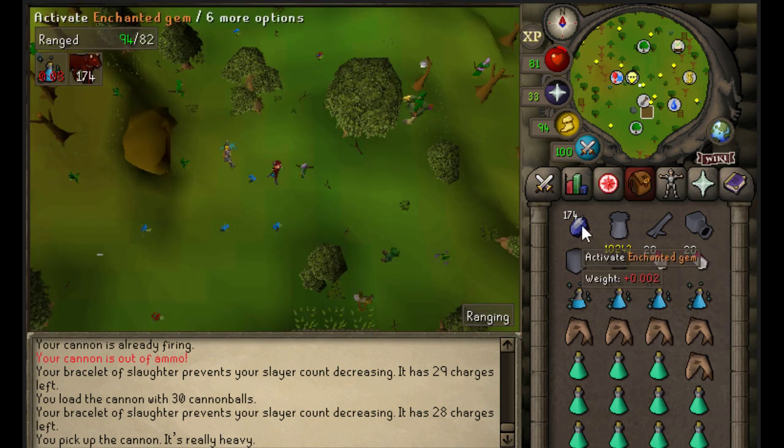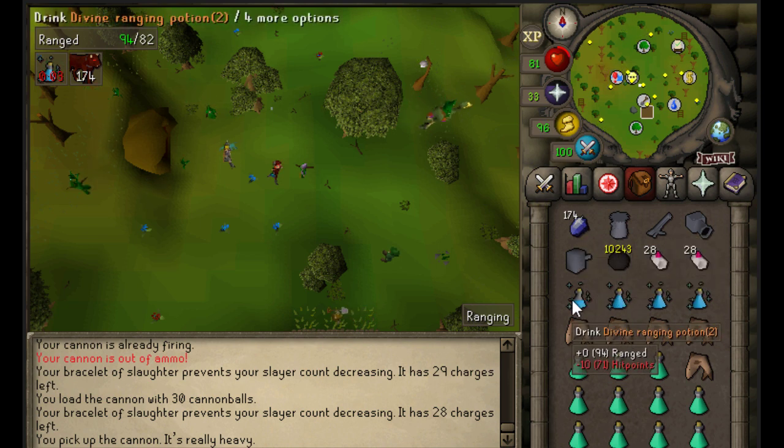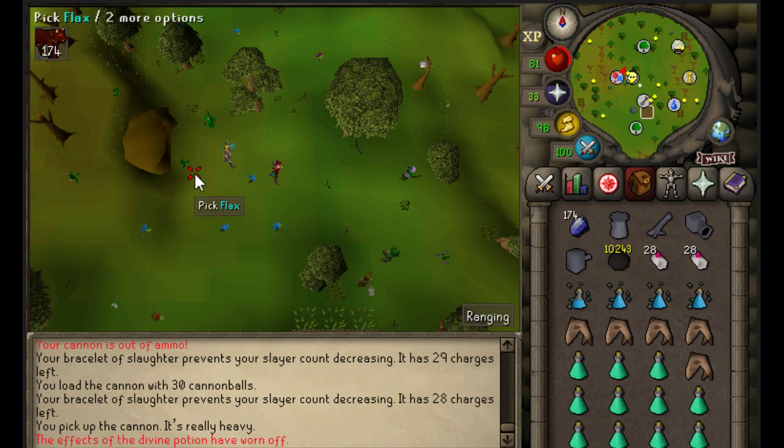Make sure you have an enchanted gem — I like to keep track of the kills. Cannon for sure, plenty of cannonballs, divine ranging potions, a few food. You don't really need food if you're paying attention, but I just take a few in case, and the rest is prayer potions.